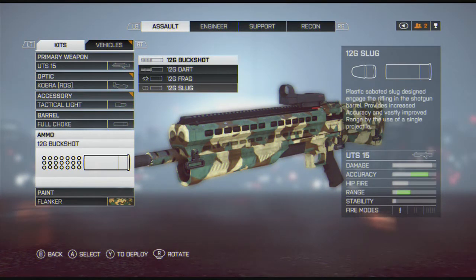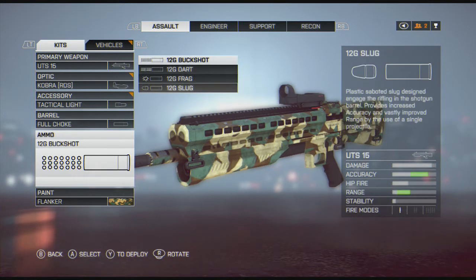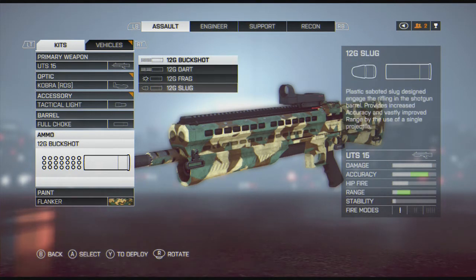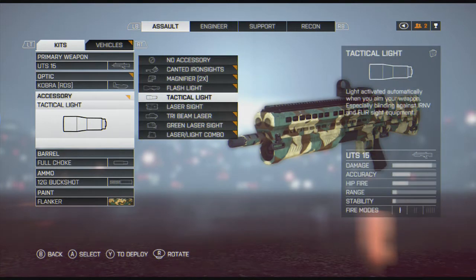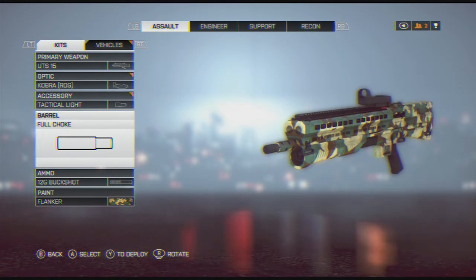I was messing around with the slugs, but to be honest you can get more damage out of the buckshot. And even if you miss, you're still getting some damage on target. If they patch the slugs it might be better, but until then just run standard buckshot. And whatever you do, do not run that stupid duckbill — that's a waste.